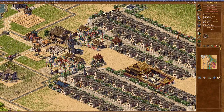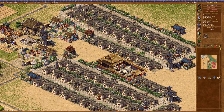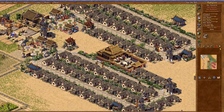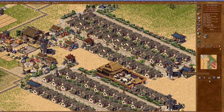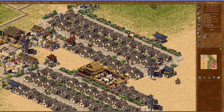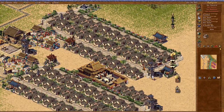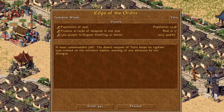I've had to do these two missions back to back between this and the last recording, simply because I failed to save — and I cannot save at the end. But we've got ceramics coming in, these are the elegant dwellings we require, and this is going to be our victory. A most commendable job. The desert outpost of Yulin keeps its vigilant eyes trained on the northern wastes, warning of any advances by the Xiongnu.